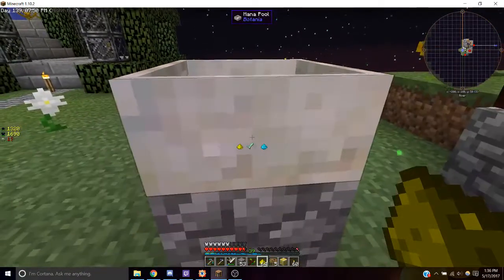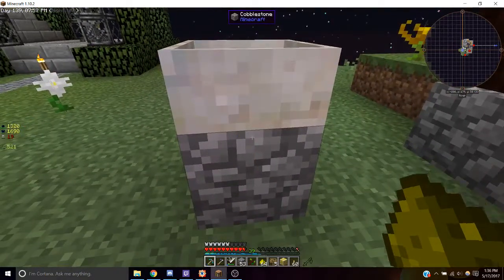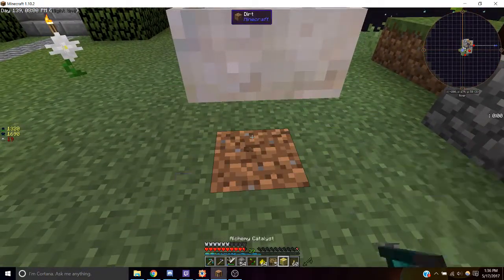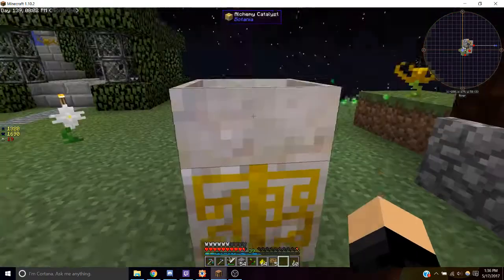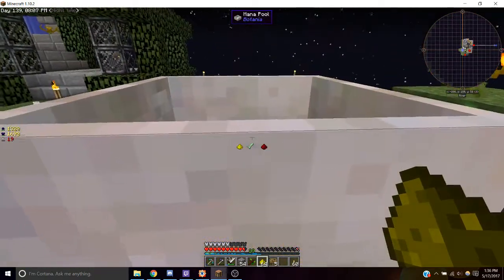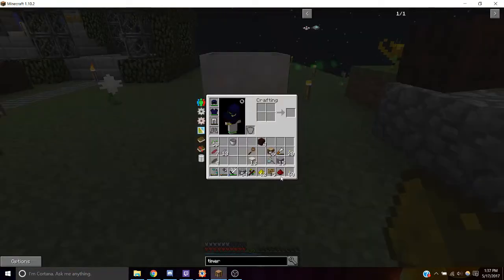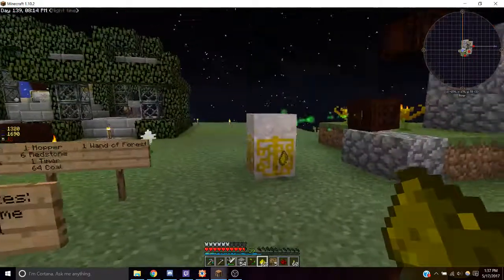Once the mana pool has enough mana, you can place in an item and it will convert the item into a different substance. For example, glowstone gets converted into glittering pattern. However, we can change this if we place down an alchemy catalyst directly underneath the mana pool — our glowstone will now be converted into redstone. Thanks for watching.